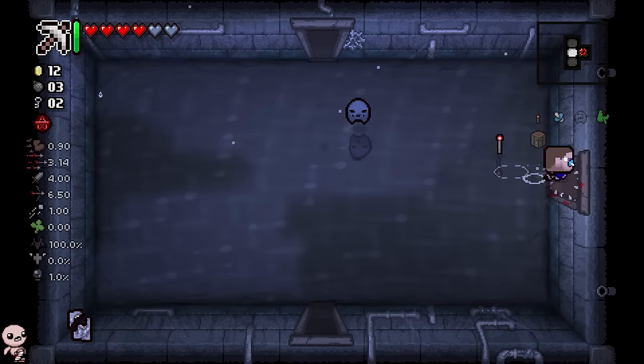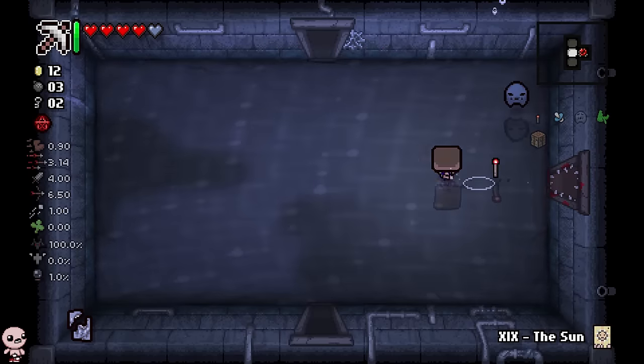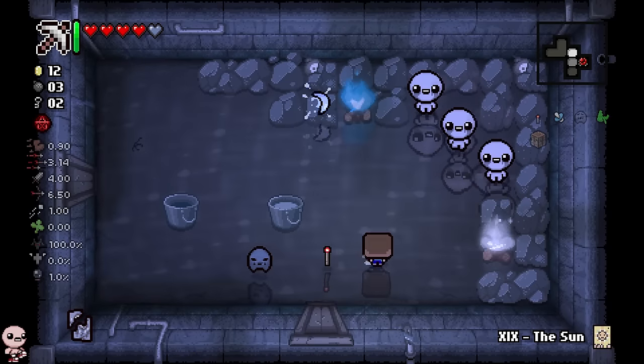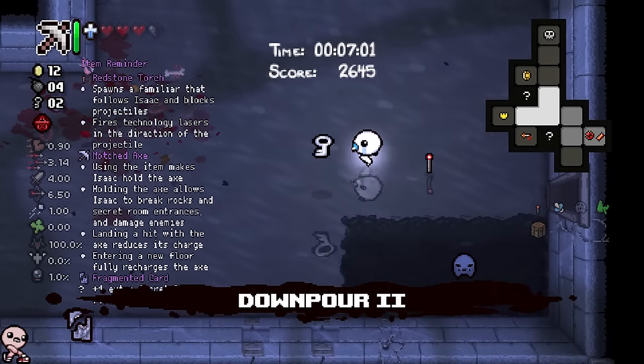We want to spawn as many slots as possible to give us the highest potential to see any enchanting tables, so we can enchant ourselves and see what kind of cool buffs we can land. I'm going to use the Sun card here just to reveal everything — it's pretty useful on Dross 2.